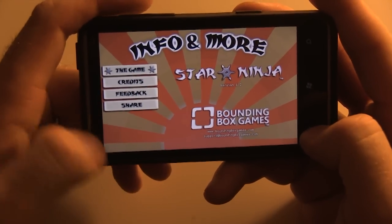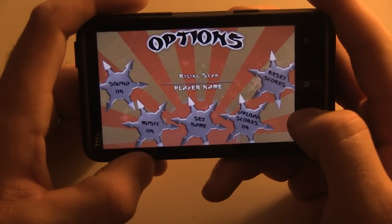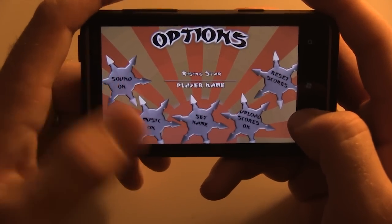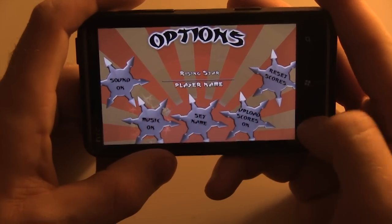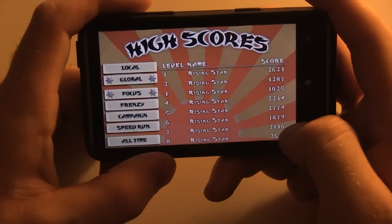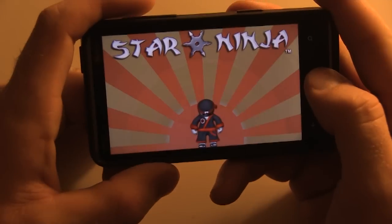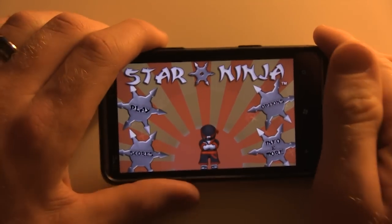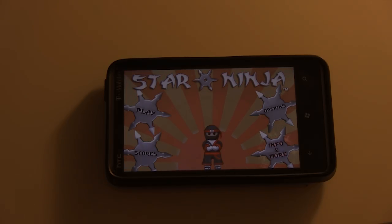Going in, we have basic feedback options, and the publisher of the game gives you a couple of different options: you can turn the music on and off, turn sound effects on and off, and change your name for high scores. Of course, we have different leaderboards as well. Good depth to this game, really good graphics — check it out on the Windows Phone Marketplace, and as always, bestwp7games.com.